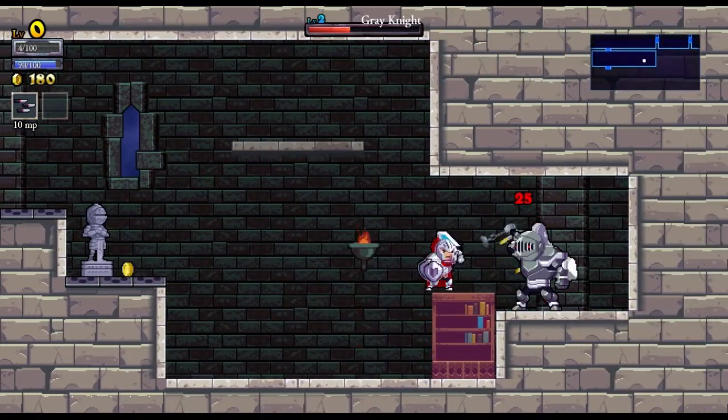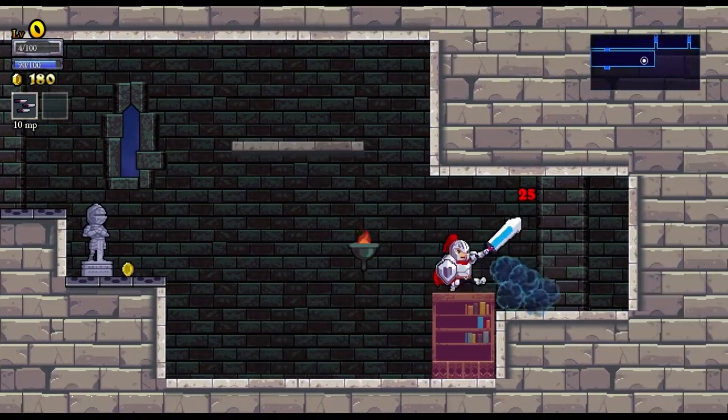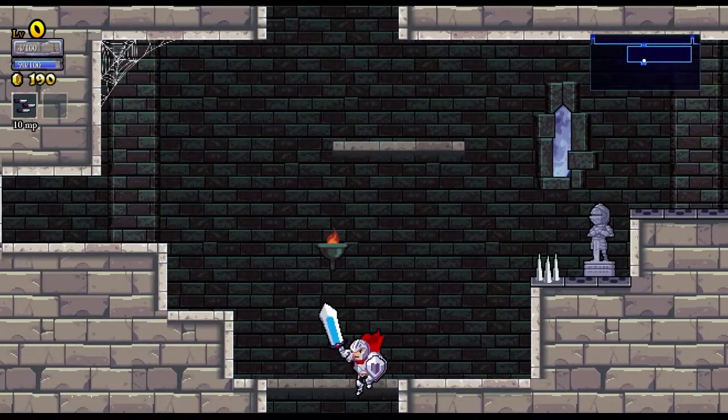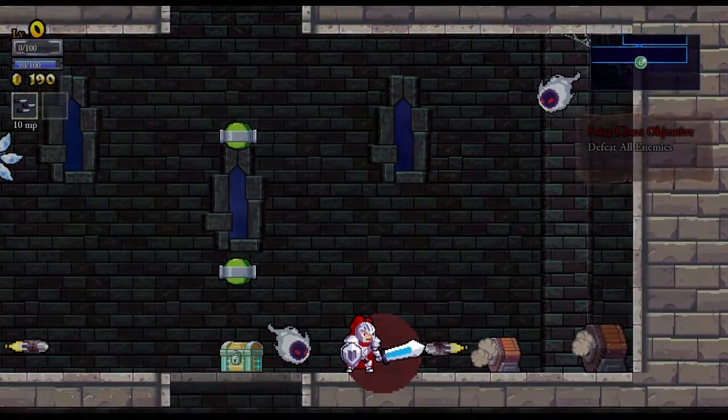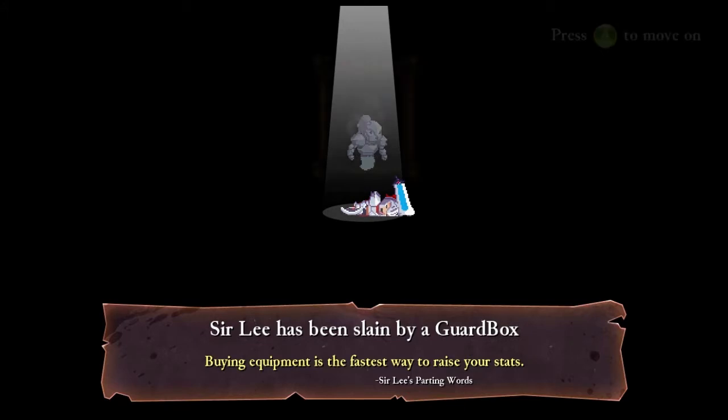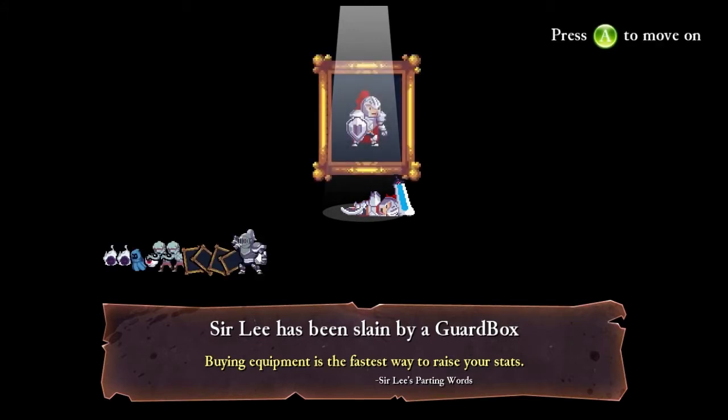I don't want to go get that — I'll die. I may as well. Okay, I'm still alive. Good. Not for long. There we go. So it tells you what killed you, progress made, then you get to move on.